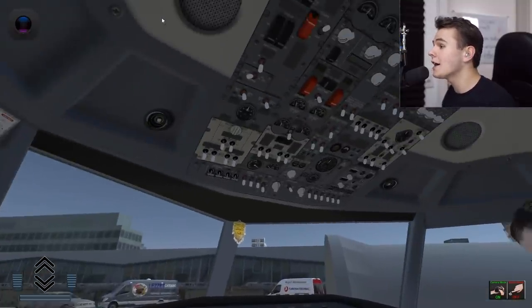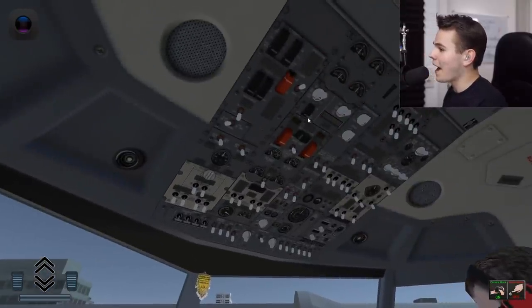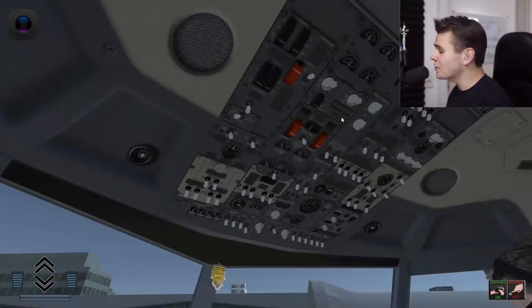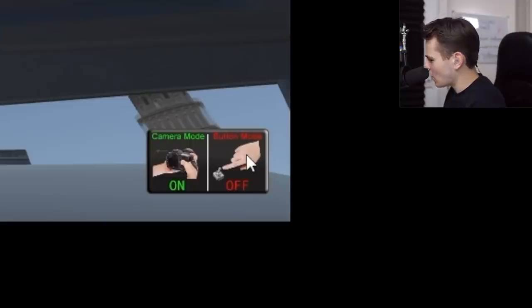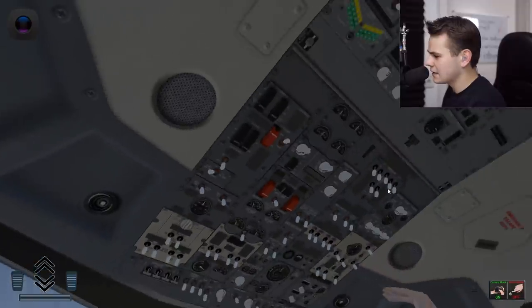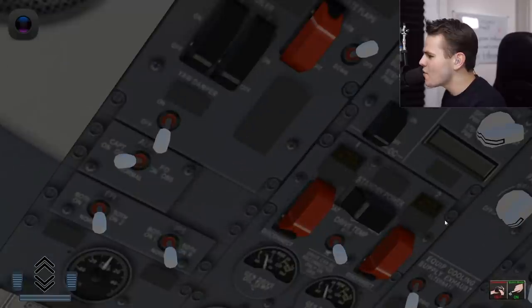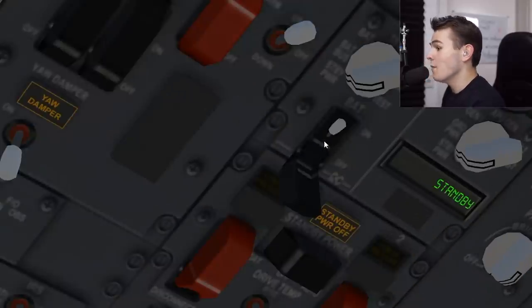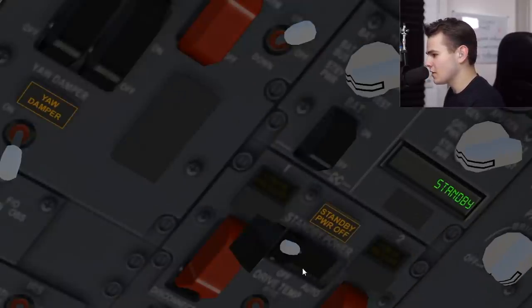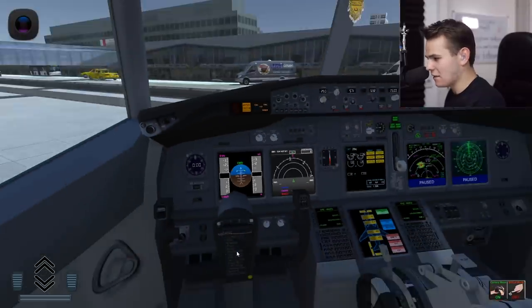I can fly the 737 somewhat — let's see how this works. First, you'd always start with the battery. We have to go into 'button mode' to interact with the cockpit. Battery on, standby power on — looking good. We should already see some screens. Oh my god, look at that primary flight display — why is it round?!